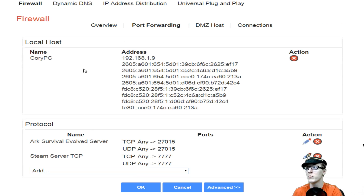Then it will take you back to that page. It will show you the local host name and the MAC address. Under protocols you should see: Arc Survival Evolved Server, TCP Any 27015, UDP Any 27015.